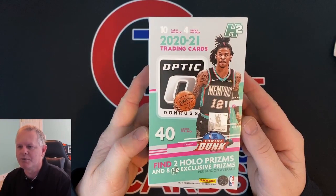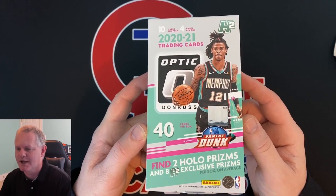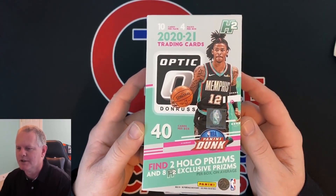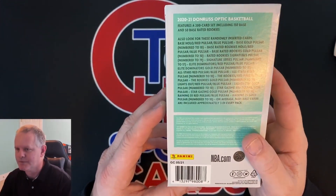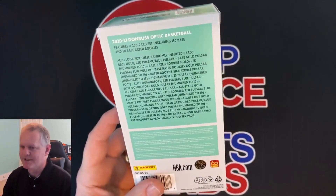It's Optic 2021 H2 Hybrid. 40 cards in the box. It has two hollow prisms and eight H2 exclusive prisms. Hopefully we can hit one of the big rookies — that would be awesome. They also have colored parallels: base hollows, red pulsars, blue pulsars, and obviously you'd love to get a base gold pulsar numbered to 10. That would be amazing. Possibility of some rookies in them.